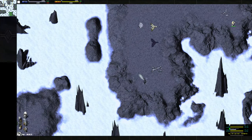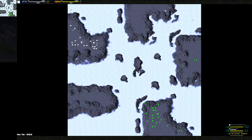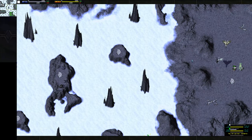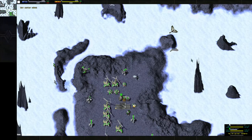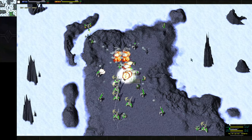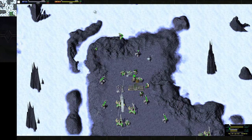Looks like Knob is gonna sneak a bomber around the back. Maybe he's gonna try to bomb stuff on this island. Here comes the bomber — okay, I think he was just passing by, but now he's seen something. There we go — that was a good run from Knob. Got some damage done, took out a decent amount of winds and some metal.